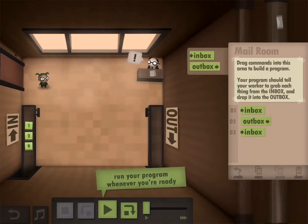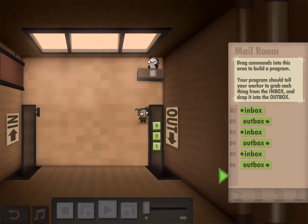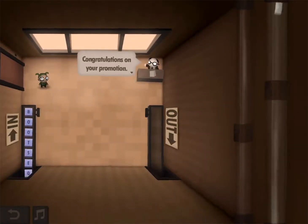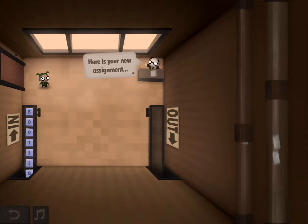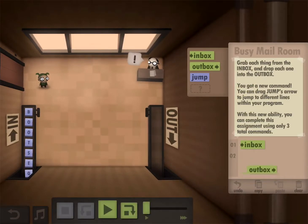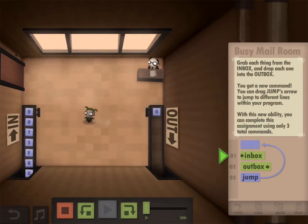So again, for this particular one, you actually have to do it three times. This one will be really easy - it uses only three total commands. What do you have to do? Feed into the outbox and do this: jump back to the beginning. Take it from the inbox, put it in the outbox, take it back to the inbox.